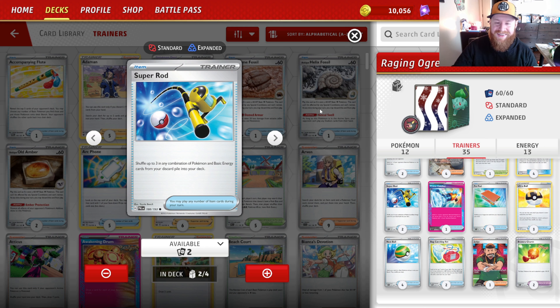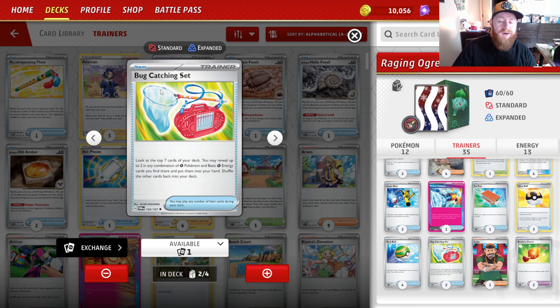We run two copies of Super Rod. Most of the time I'm throwing in three grass energy so Teal Mask Ogerpon has targets to draw extra cards. We also have Bug Catching Set — this card is freaking awesome. You look at the top seven cards of your deck, reveal up to two in any combination of grass Pokémon and basic grass energy, and put them in your hand. You can hit one grass and one Ogerpon, which turns into an extra card, and you thin your deck out. It also lets you see what's in your deck for planning.